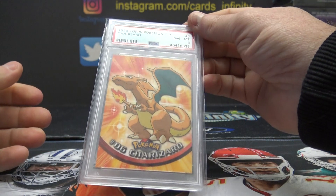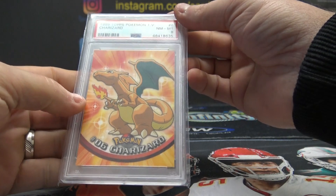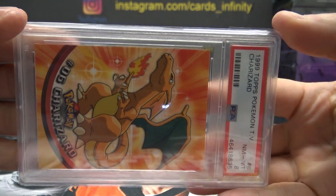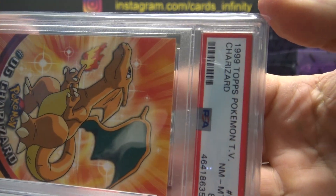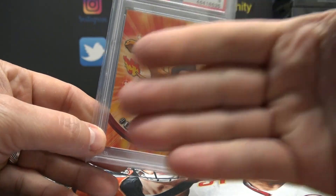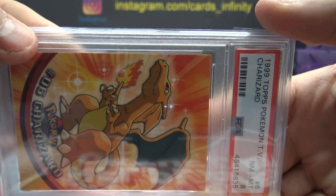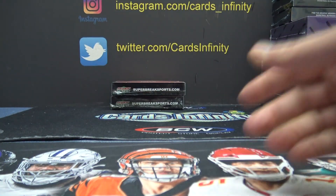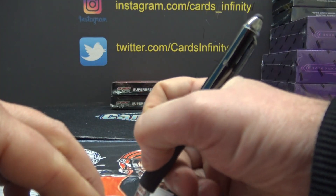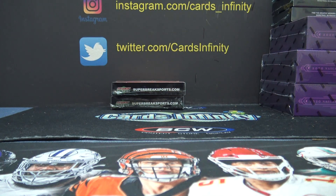Here's this version — Charizard, 1999, Tops, Near Mint, Mint 8. The grade seems kind of low, but it is an old one from '99. Charizard goes to Nick T. Nick, you did get a Charizard. Charizard NK.